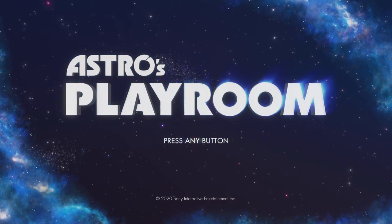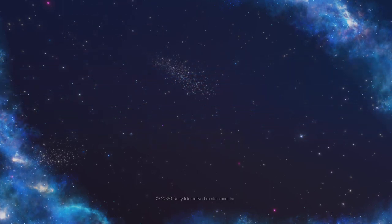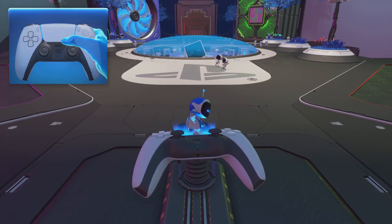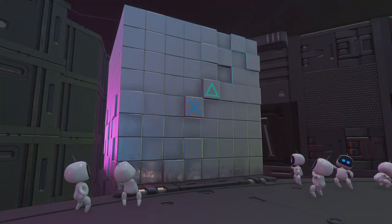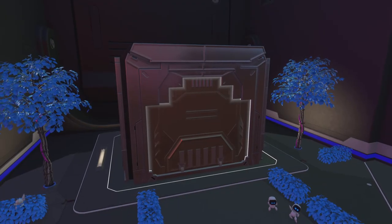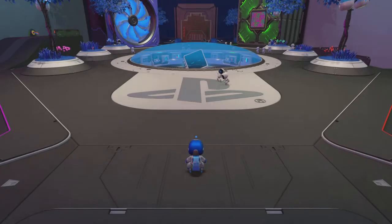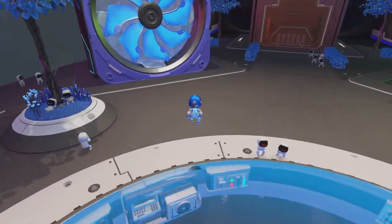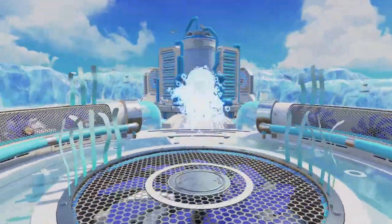Hey, what's up everybody, it's Veritas back with Astro's Playroom. The most devastating thing just happened — I completed one of the sections of the game, found all the items and artifacts and hidden items for that area over here by the cooling fan, but the 4K capture utility didn't capture the game. So I'm gonna go ahead and do this again, though some cinematics might not be the same.